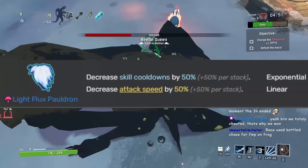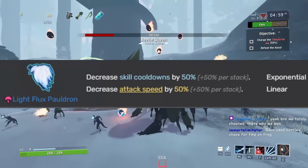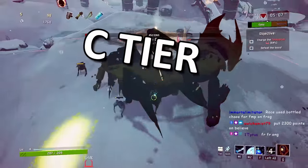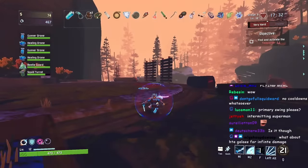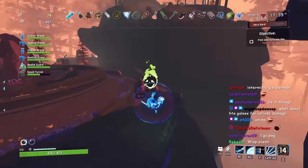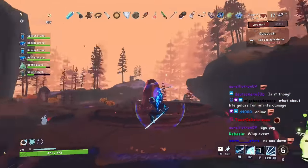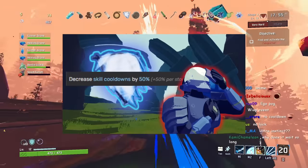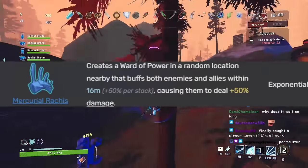Now we have the Light Flux Pauldron, a new Survivors of the Void DLC item. It decreases skill cooldowns by 50% plus 50% per stack, but decreases your attack speed by 50%. I'd consider it C tier. Attack speed has a unique effect on abilities in RoR2 — on Mercenary for example, it slows down his Shift or Eviscerate casts, but those abilities give iframes while casting, making you essentially immortal during them. C tier.